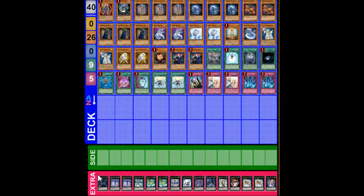For the extra, we got one Adreus, two Chrononauts, one Digvorzhak, double Leviair, one Leviathan Dragon, one Number 25 Force Focus, one Acid Golem, one Machu Mech, one Utopia, one Bounzer, two Tiras, and one Number 69 Heraldry Crest.